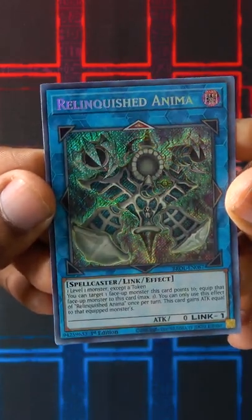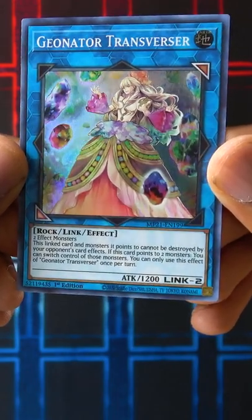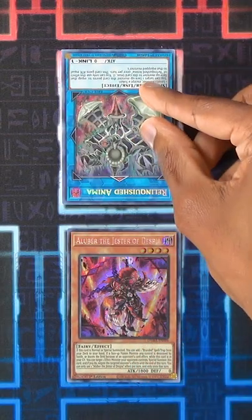And lastly, there are some Link Monsters like Relinquished Anima or Geonator Transverser that actually specifically interact with monsters that they're pointing to. If you know that your opponent's playing these cards, make sure that you keep the zones where you place your monsters in mind and be careful.